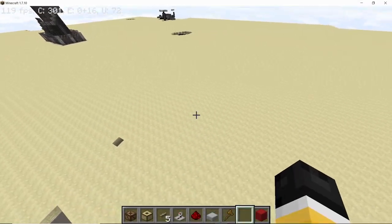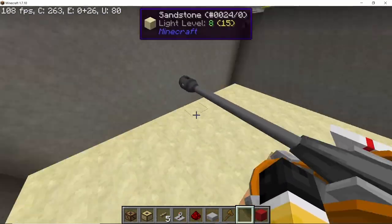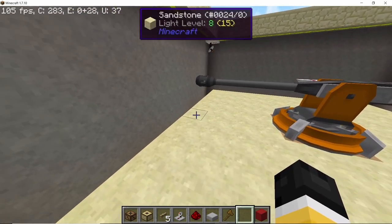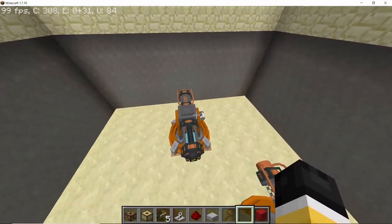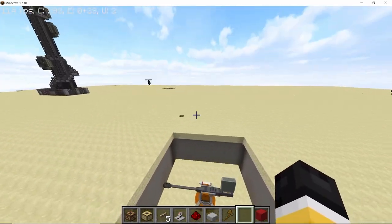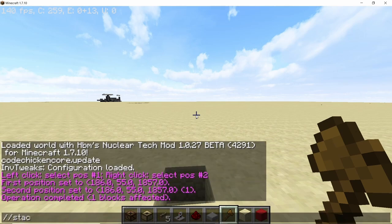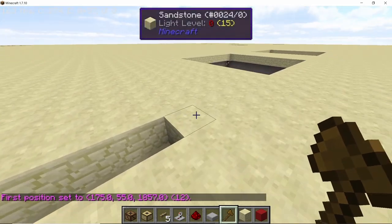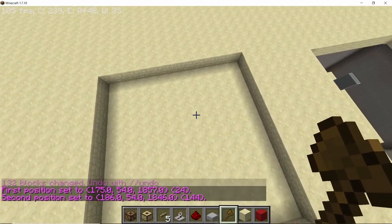To start building this contraption we need an open area with at least 12 by 12 blocks of space. The reason we go with 12 by 12 is because the biggest turret — excluding the artillery turret — is Jeremy, and Jeremy requires 10 by 10 blocks to turn around in every direction without overlapping the boundaries. If you have a smaller turret you can place more of them, but if you have a bigger turret like Jeremy you place fewer. Start by making a 12 by 12 hole in the ground, 10 blocks deep.